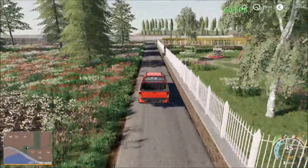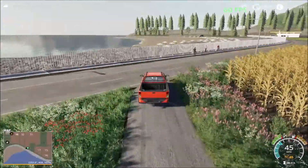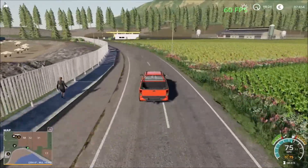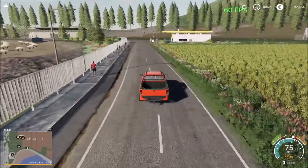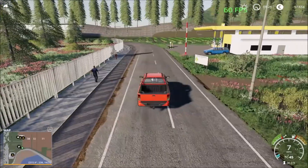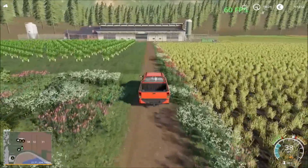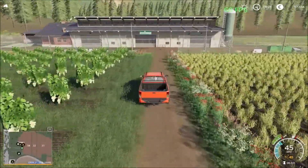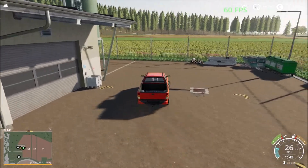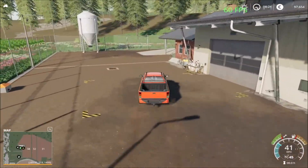We're heading to the road here — this is the main intersection highway. Over here we have the sell points, including the animal dealer. We'll drive in here to get to the animal dealer. Up here we also have the story lows sell and buying point. Then we have the line station and the barn, where you can sell straw and grass.